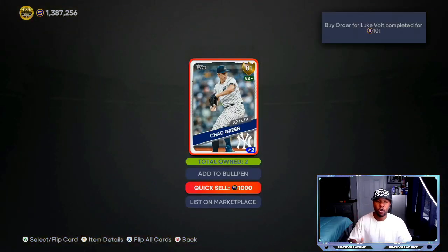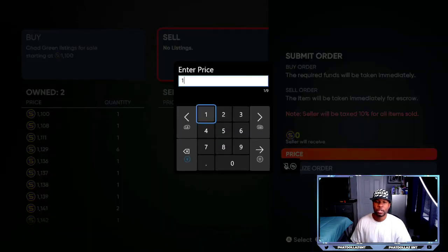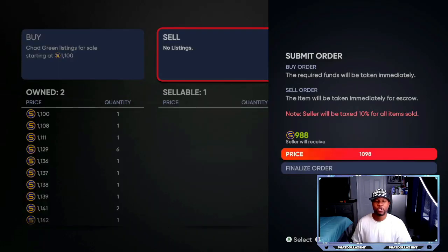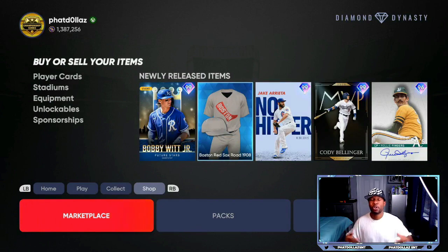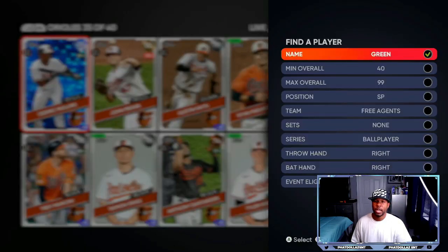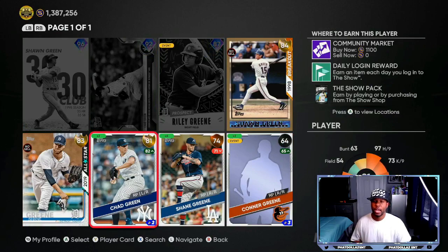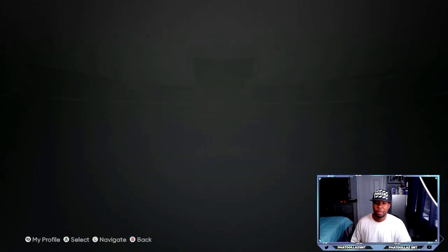Now we're going to open up a gold pack and check the market. Right there — pulled the bare minimum, a 1,000 quick sale, so that's 200 stubs profit already made. I see an 81 overall — Chad Green. We check him on the market: he's at 988 stubs, which is less than the 1,000 quick sale. So that's a card I'll go into the binder and quick sell instead of listing on the market. I want that guaranteed 1,000 quick sale minimum. I go to quick sell duplicates — boom, guaranteed 1,000 stubs.